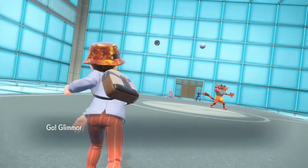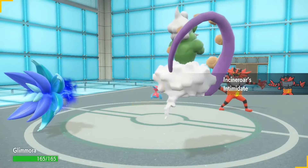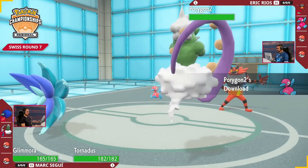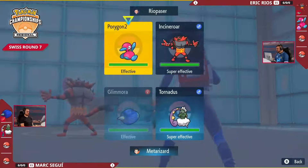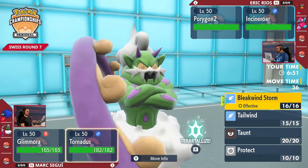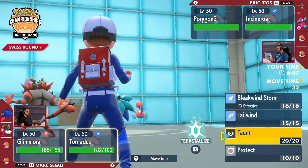Speaking of deciding, let's get into this deciding game. Eric giving a runback of Incineroar and Porygon2. It's going to be that Tornadus and Glimora once again for Mark. Both trainers going for the leads that have worked for them so far in this three-game set. Porygon2 getting a boost once more to special attack. The mind games really start here — if you're Eric, do you go for Trick Room expecting Mark to think you're not going to, or do you go for the Taunt? It's really difficult to make a call.